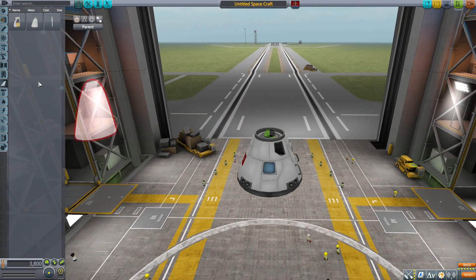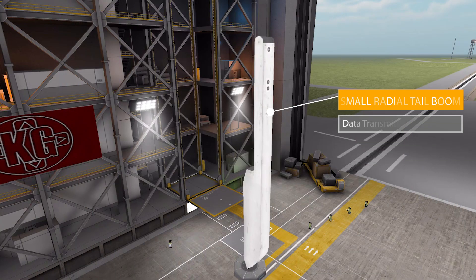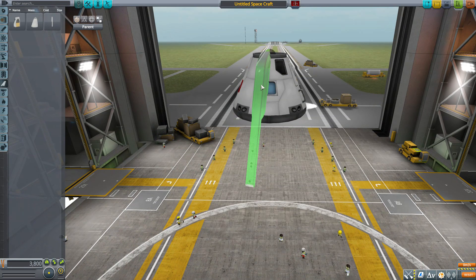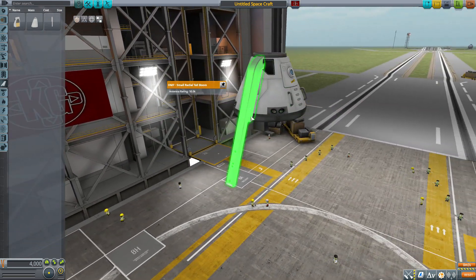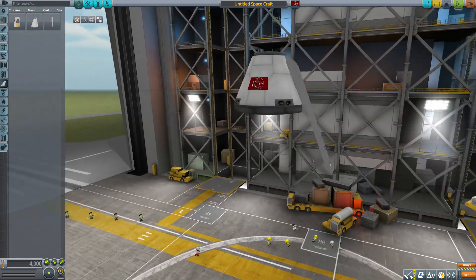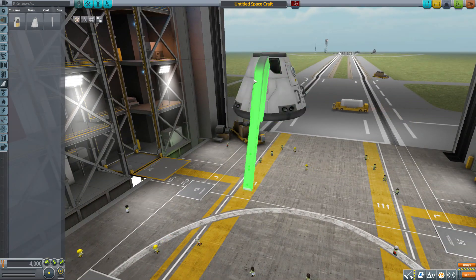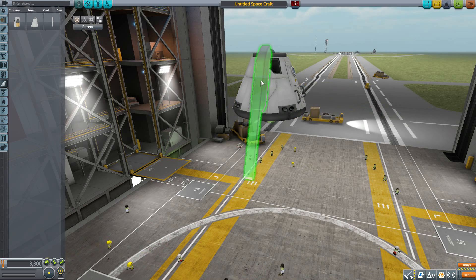The final part in this aerodynamics category is the DMF Small Radial Tail Boom, which technically should actually be in communications — it is a data transmitter, not an aerodynamic part. Why it's there I don't know, possibly a glitch. But it's a pretty nice little thing: sleek, doesn't take up much room, works well on the side of your ship, and could even be used for some nice aesthetic purposes.